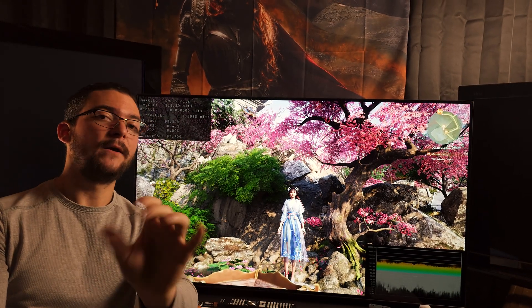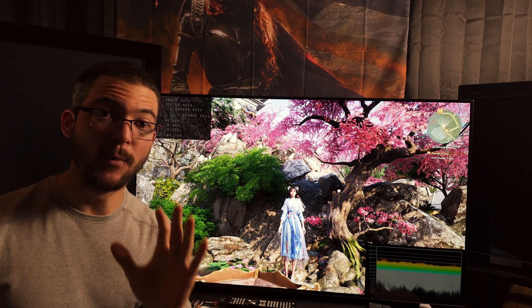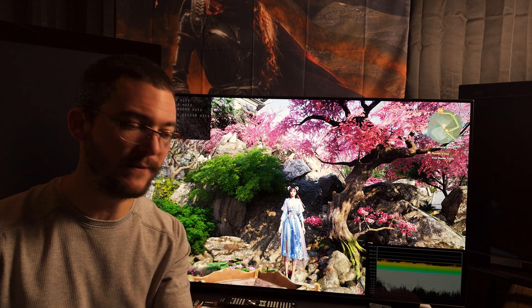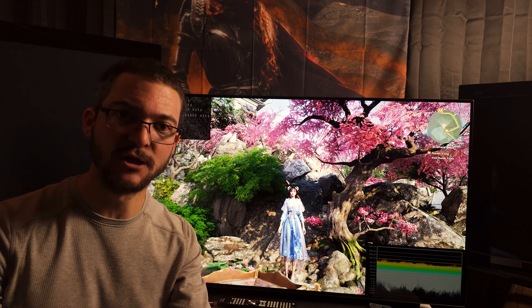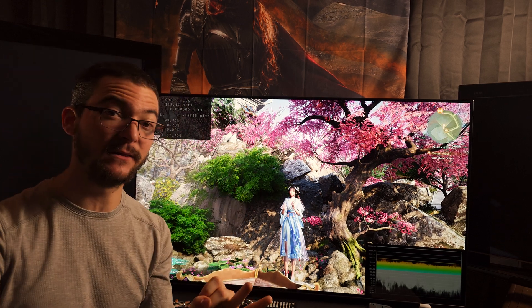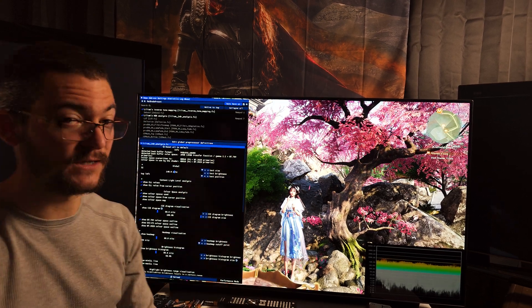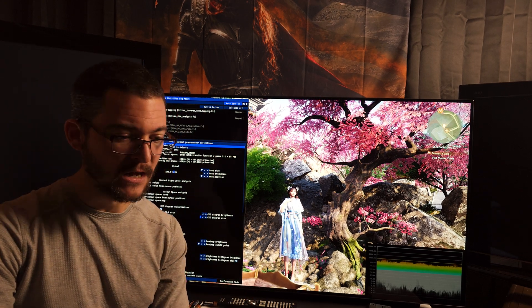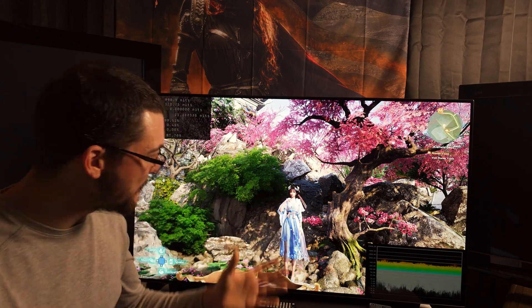I believe I have this very clear now, and I want to explain that it is very important for us to identify what is the gamma of the game. The games are going to either be gamma 2.2 or sRGB, and this is relevant for Auto HDR on Windows 11, the SDR HDR trick, and the latest Major Pain the Cactus mod that we've been using with Lilium's inverse tone mapping. So how can you identify the gamma of the source — the gamma of the game?